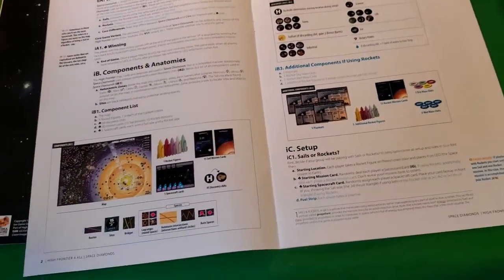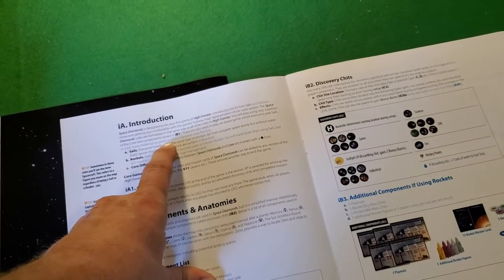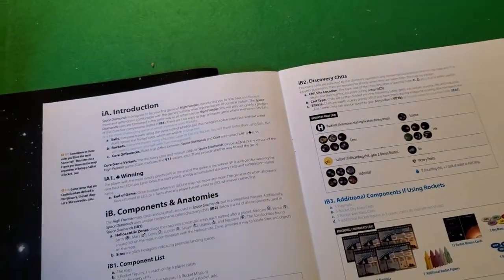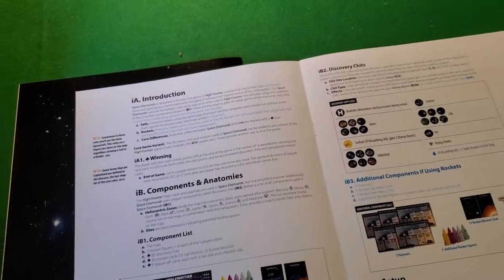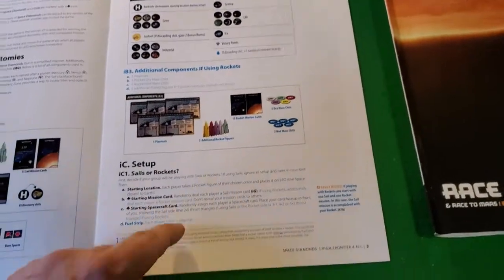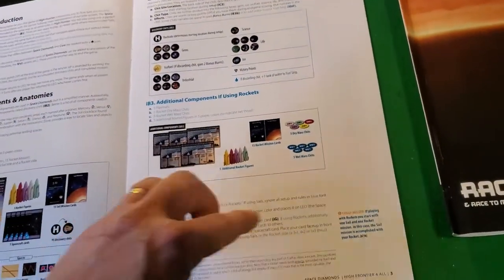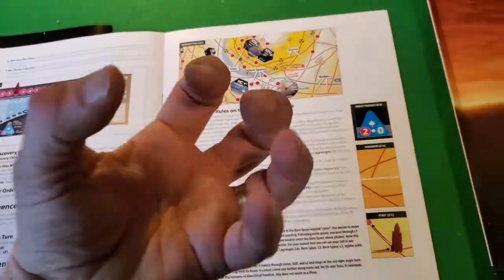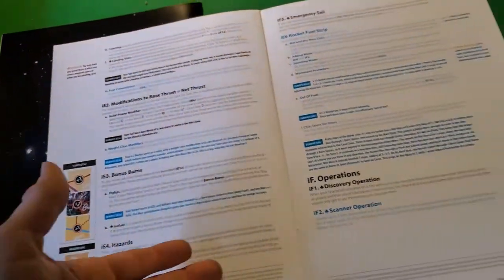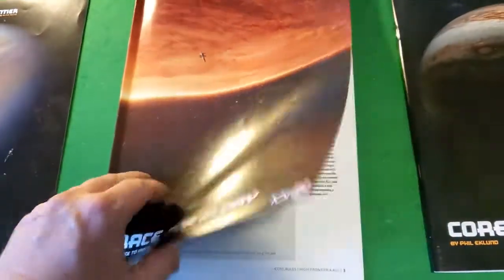Then we go into Space Diamonds — the simplest game, the babysitter's game for those just starting out. There are two modes: the super simple mode and the simple mode. Everywhere you see blue text, if you're playing the super simple mode, you can ignore it. You don't have to parse the text to find out if it applies — if it's blue, just punt on it. This is brilliant, except for colorblind people. It saves you from the constant 'if you're playing this variant and not that variant, do this' — it's just blue. Every sequence of play explains concepts starting very small and building out, because it looks daunting when you first pick it up.